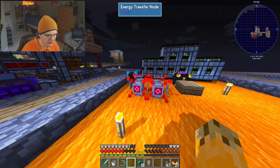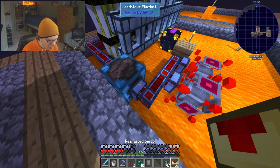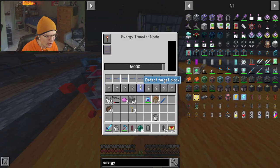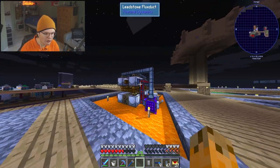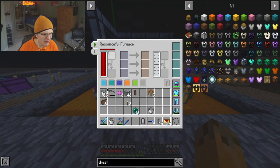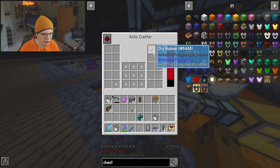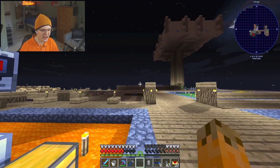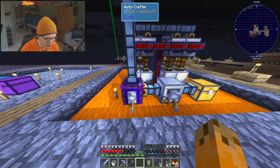All of these are now getting a ton of power. Let's actually replace the power for all of this system and power up this machine. You'll soon realize there isn't really much power because as soon as I power this on, it's going to start auto-crafting those plastic chunks and using the power. We no longer have any power over in that coal generator over there, so all we have to do now is supply this with some power.